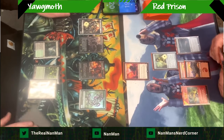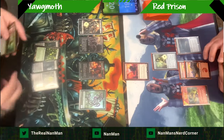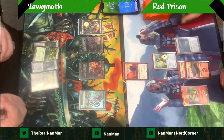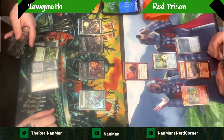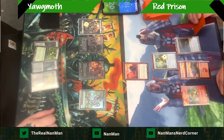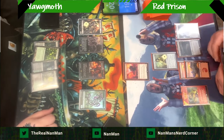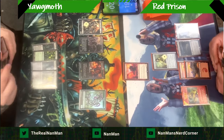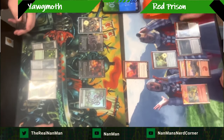A little bit of graveyard hate here as a land, and it's going to be a lot of this kind of land-pass right now between both players as they're just stuck. You have a bunch of one-ones, or even the Delighted Halfling which is a one-two. You swing in and the Magus of the Moon still blocks favorably — it's a two-two. Just land, land, go.